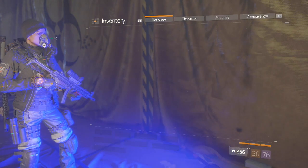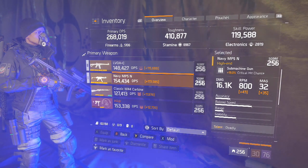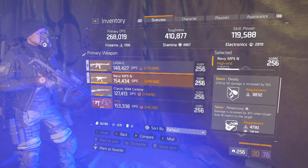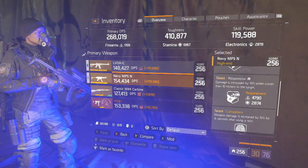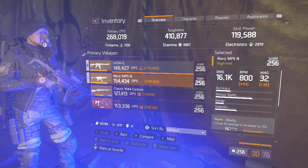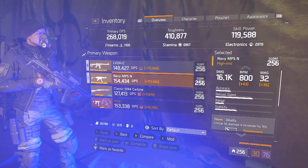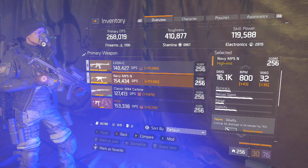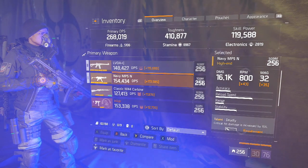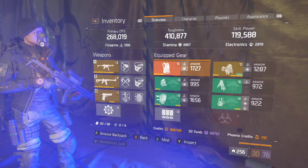The weapon I'm using is the Navy MP5. You can see it's very low base damage, but for a reason — I have Deadly, Responsive, and Competent, so I can get the full damage out without having to run glass cannon. I can get upwards of around 21k base damage after Competent, adding Responsive and the 10% out-of-cover bonus, so I'm able to kill people effectively.